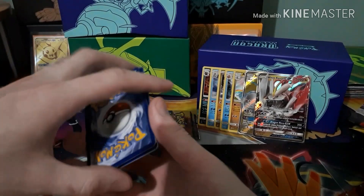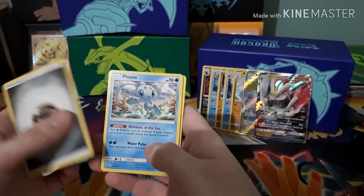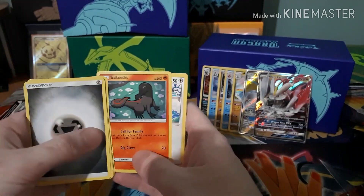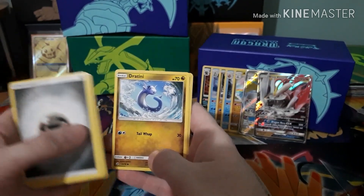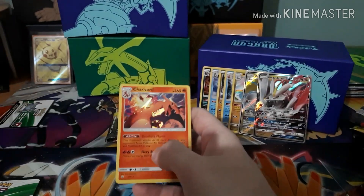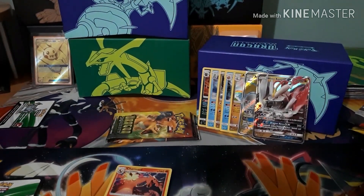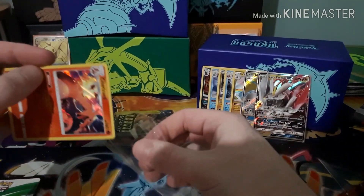Got Metal-type energy, Feon, Darmanitan, Combusken, Dratini, Zweilous, Swablu, Trapinch, Dratini, Reverse Hydreigon, and a Charizard holo. Very cool — it's not the most expensive Charizard, but it's still worth sleeving.